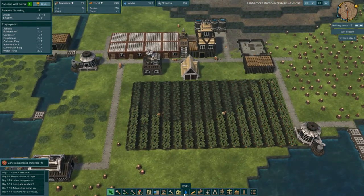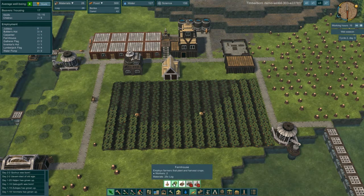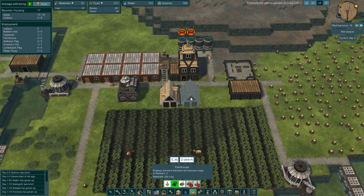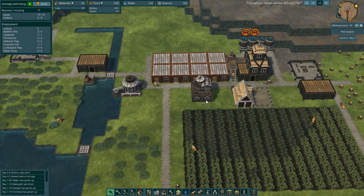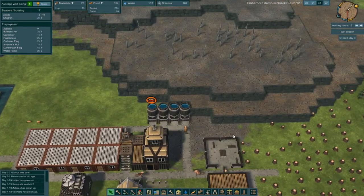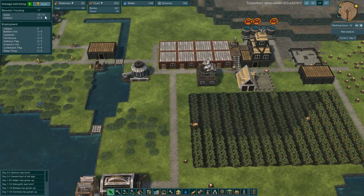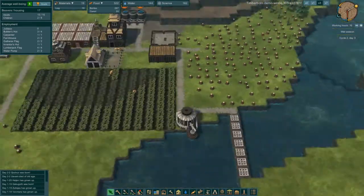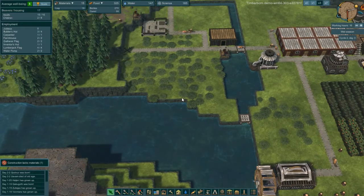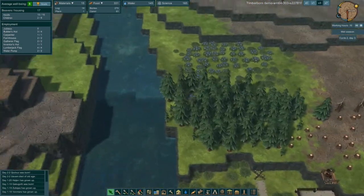I think next we should build another farmhouse. We don't have any jobless beavers right now, but even so. We probably want to start building some more water storage — we're going to need it as we get a few more beavers. Our population is increasing. Our plan of damming the river worked exceptionally well last time, so maybe we can focus on getting our second tier of dam up there.